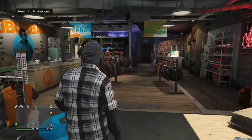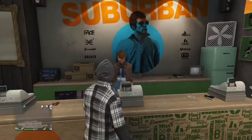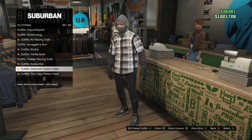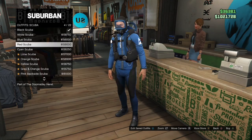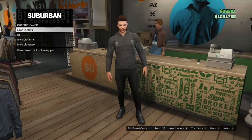All you gotta do is enter the clothing store and go to the store employee. I call her 'little girl' because she's always telling me to hurry up and leave her store — she's just a really annoying employee. Anyways, all you gotta do is get a scuba tank; it doesn't matter which scuba tank you have, you just need to have one on you.